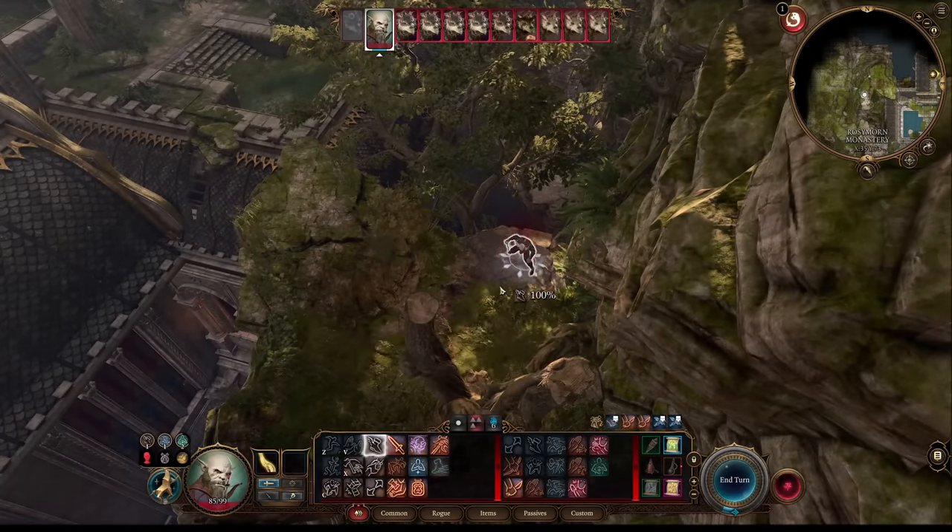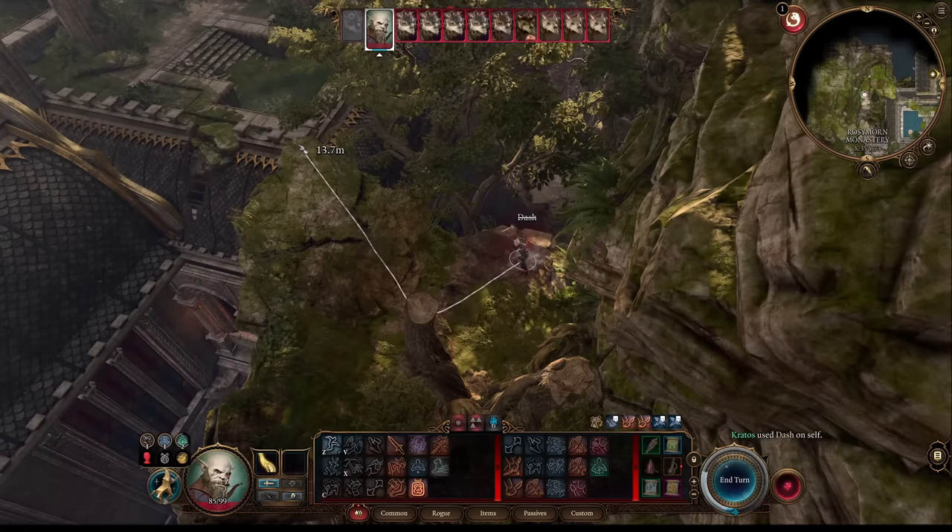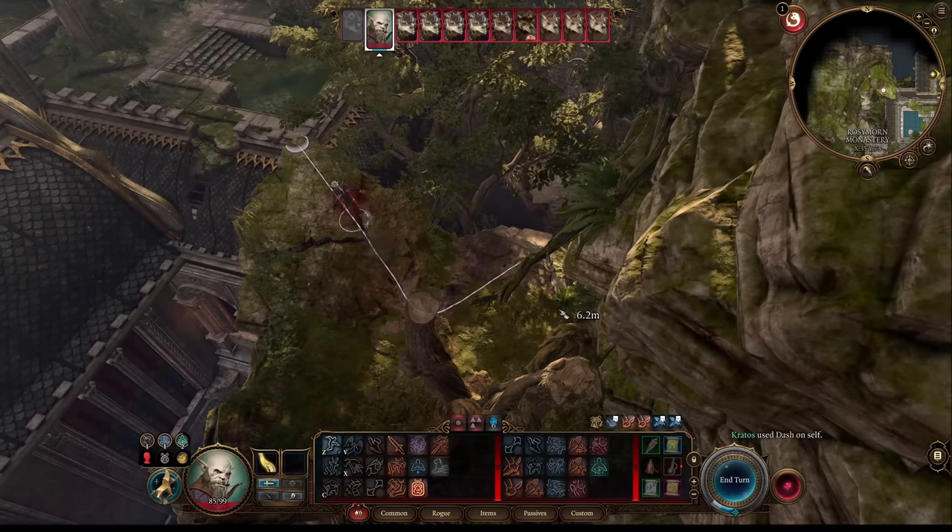Really though it's up to you. A Gith Yanki starts out with medium armor, and so does one of the dwarves — the shield dwarves — they start out with medium armor too.